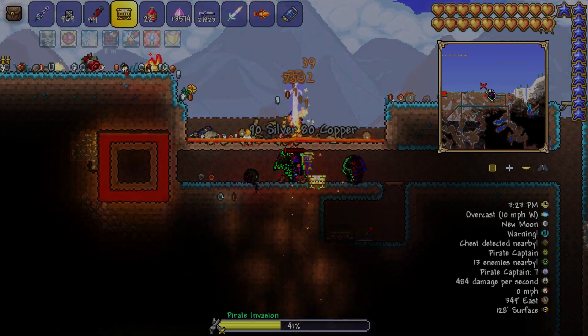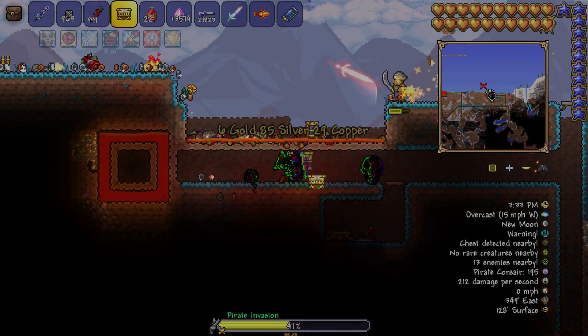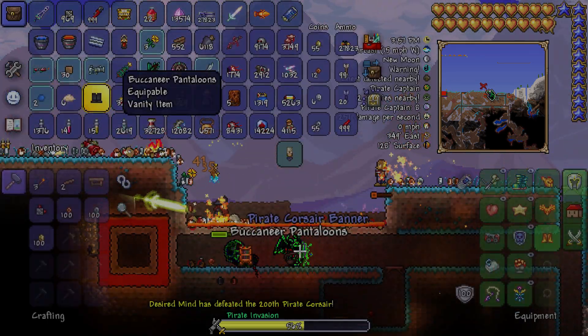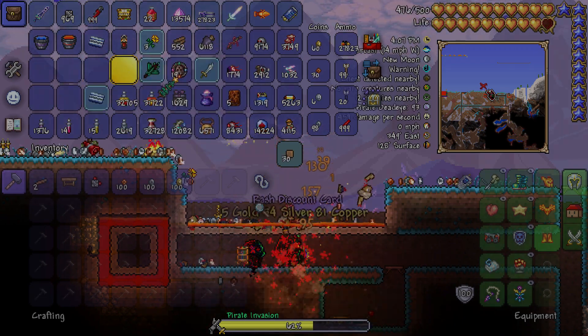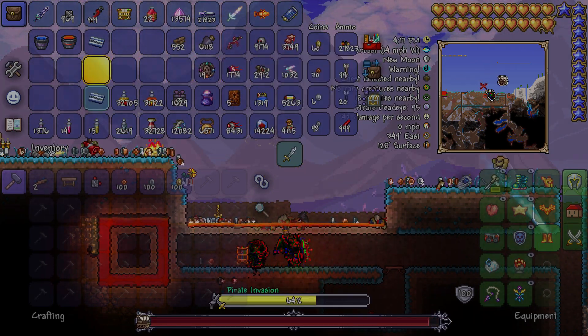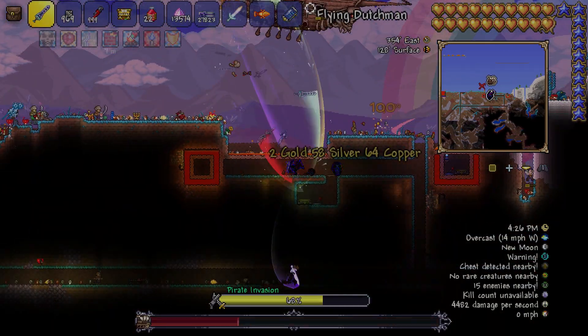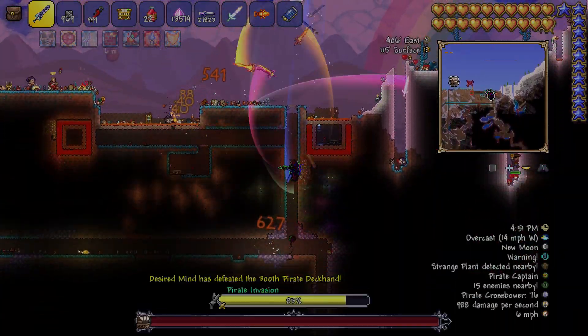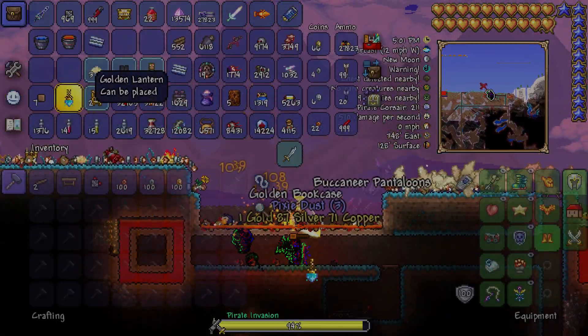All you need is one bucket of lava. Make sure not to use two of them because if you put two in the same spot it will melt whatever loot drops from the enemies and you won't be able to get it. This works with most of the horde events in the game, but not all — some monsters go through the ground, and some bosses you'll have to go outside to kill, like the pirate ship.